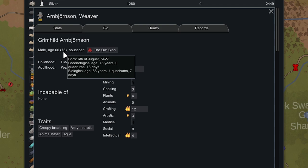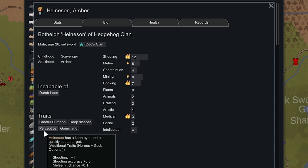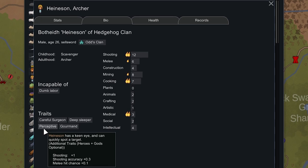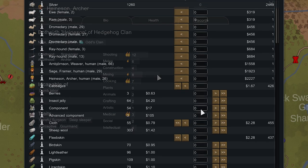This other guy Sage doesn't seem that good — he's good at cooking and Intellectual. Heinzen is actually a good archer with a burning passion for Shooting and the Perceptive trait for extra accuracy. Even though we don't really need him around camp it might not be bad to pick up an extra archer, but he can't haul or clean. We don't need another cook, so we're not going to pick him up.